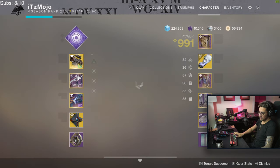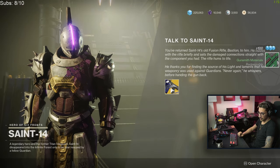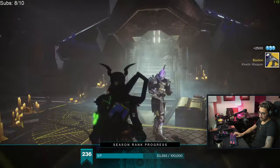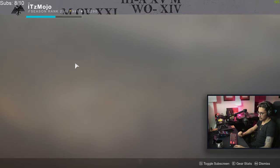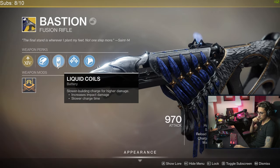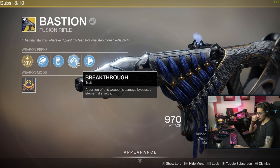Dawn of Space — oh, is it Kinetic too? And that's the biggest issue — that makes me angry. That actually makes me angry. So: range, Liquid Coils, Breakthrough. A portion of this weapon's damage bypasses elemental shields, so it's basically just Arbalest.